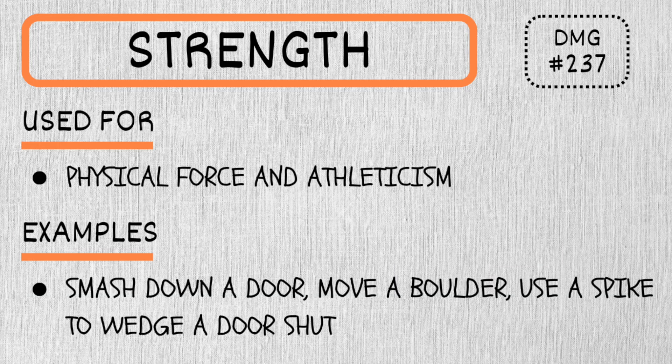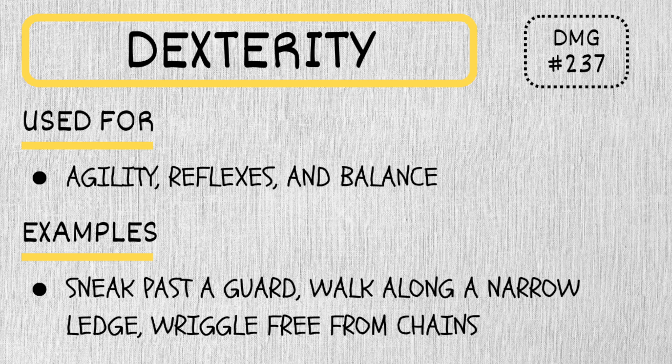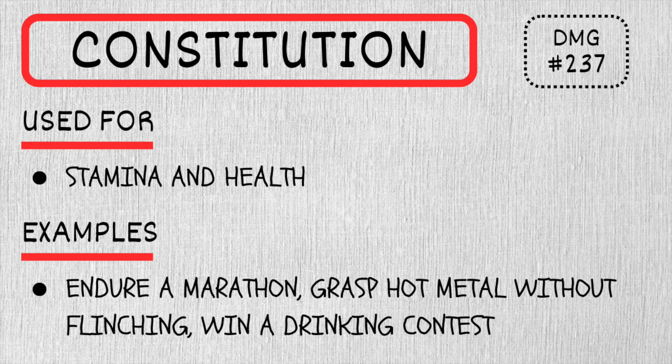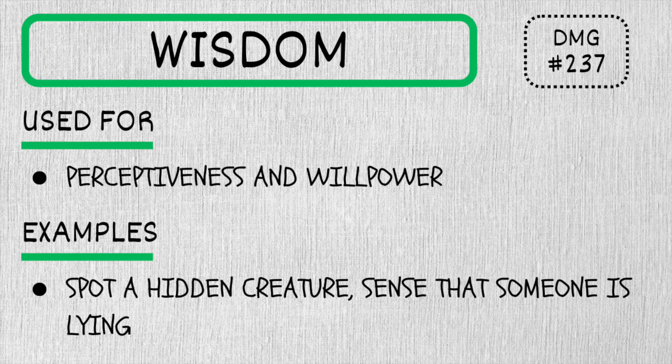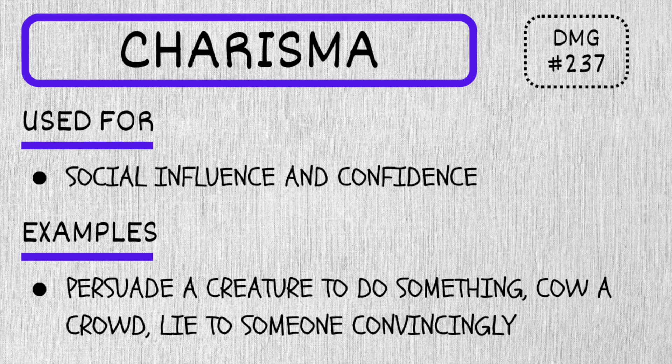Today we're going to skim over the skill checks and saving throws. Everything your players are going to try to do will fit underneath one of those ability checks. Starting with the generic abilities: Strength is how well you're able to crush a tomato. Dexterity is your ability to dodge a tomato. Constitution is being able to eat a rotten tomato and not die. Intelligence is knowing that it's a rotten tomato. Wisdom is knowing not to eat it because it'll make you sick. And Charisma is how well you're able to sell a rotten tomato, kind of like a salesman.